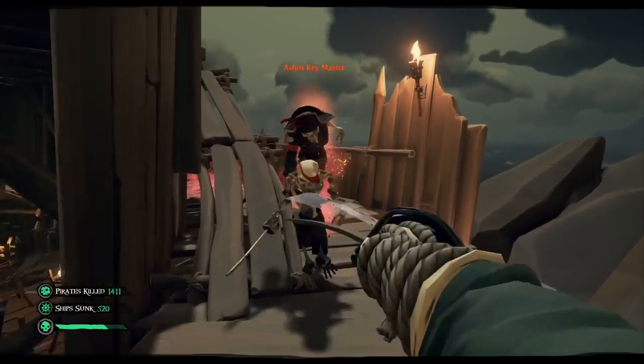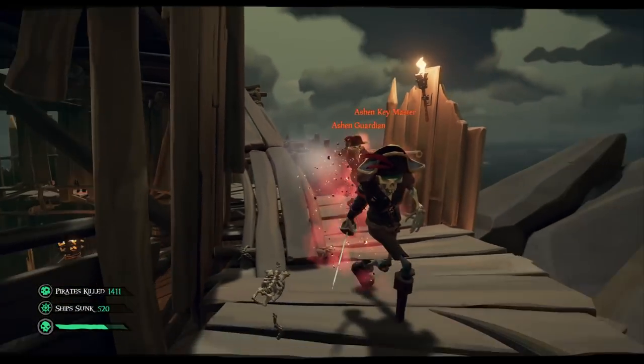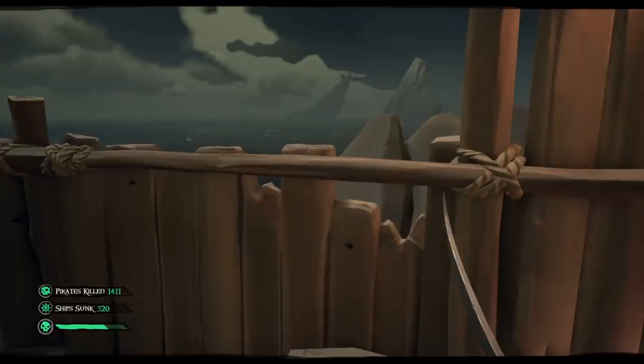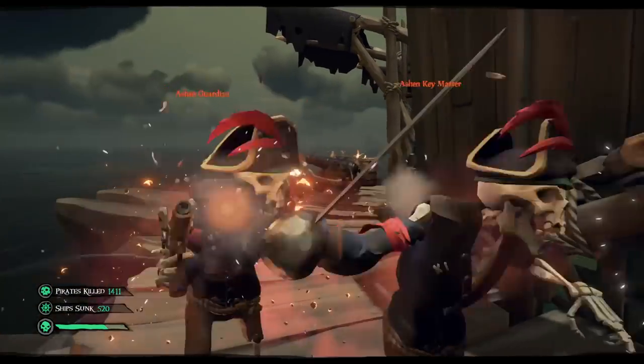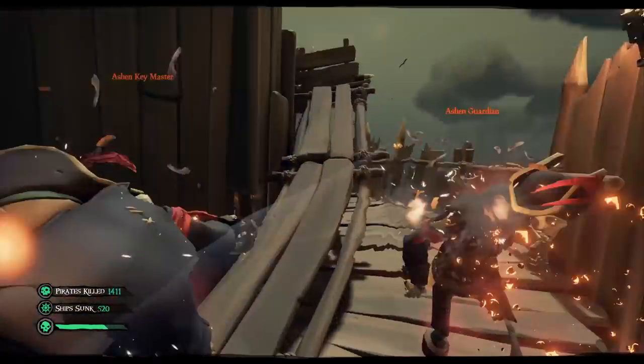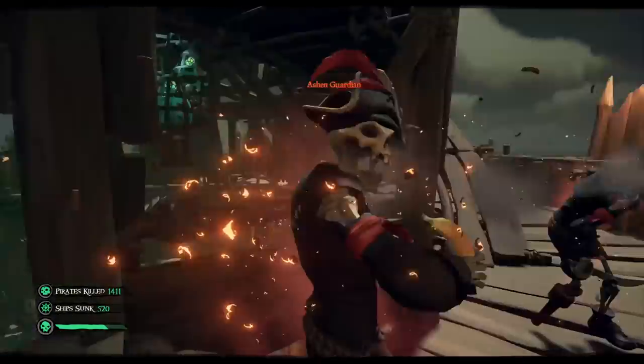After you have defeated all of the skeleton waves and the captain, another horn will sound and you will need to defeat an Ashen Guardian and a Keymaster. Generally, these guys come with an entourage of ranged skeletons that will make quick work of you if you are in the open. Again, take them to the top of the fort where you can utilize cover, or snipe them from the safety of your boat.